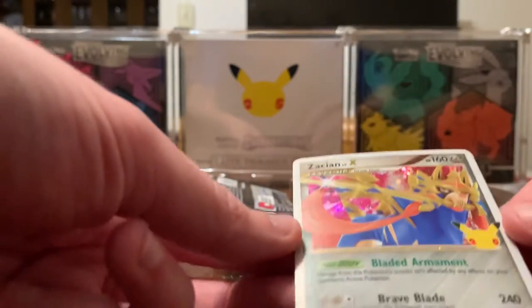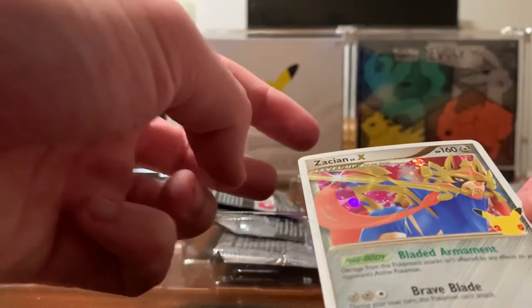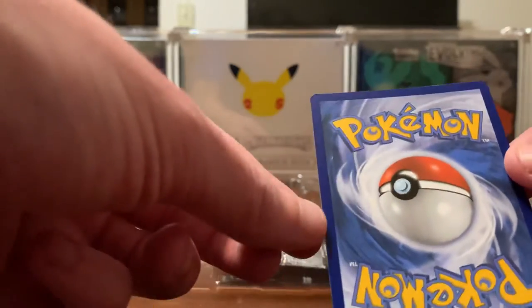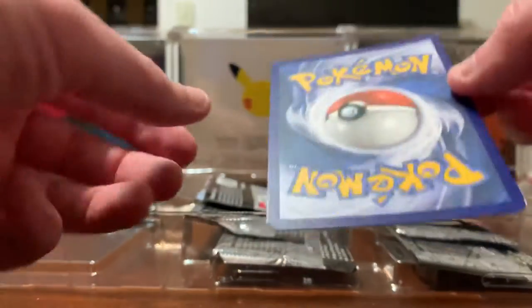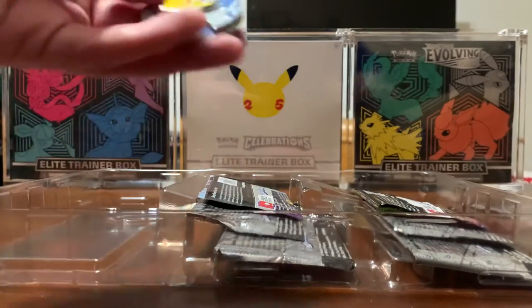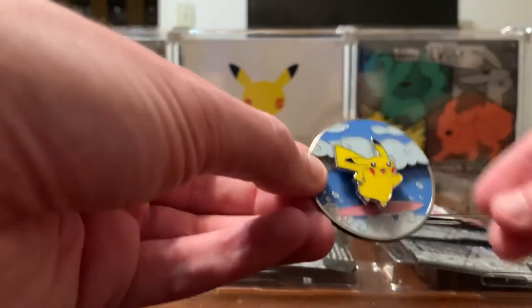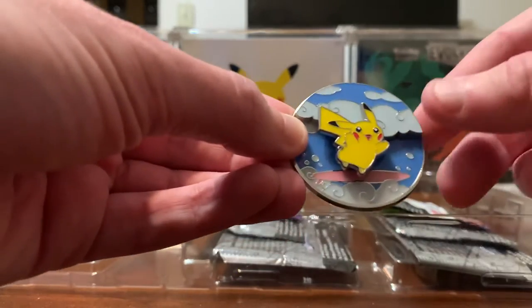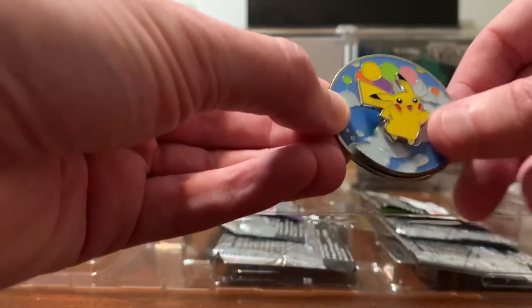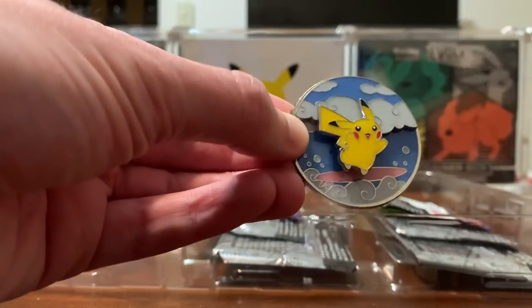Let's see how it looks. There's a little ding on the top there. Some whitening on the edges on the back. And this is what I was really looking forward to — we have a Surfing Pikachu pin, but there's also a Flying Pikachu. He can be whatever you want him to be.